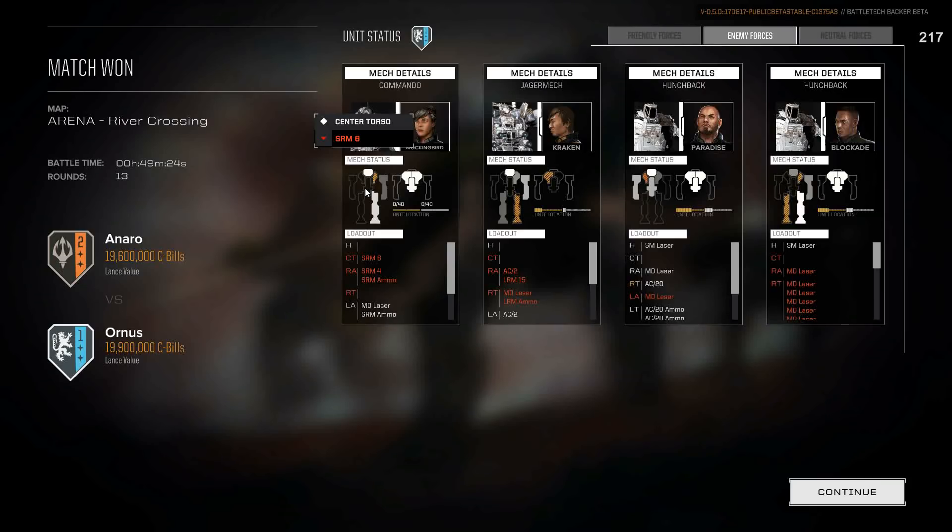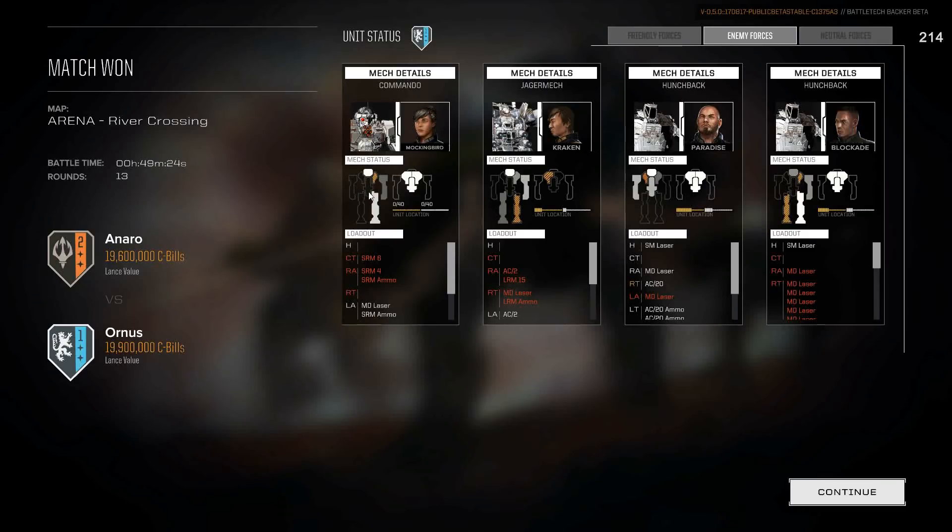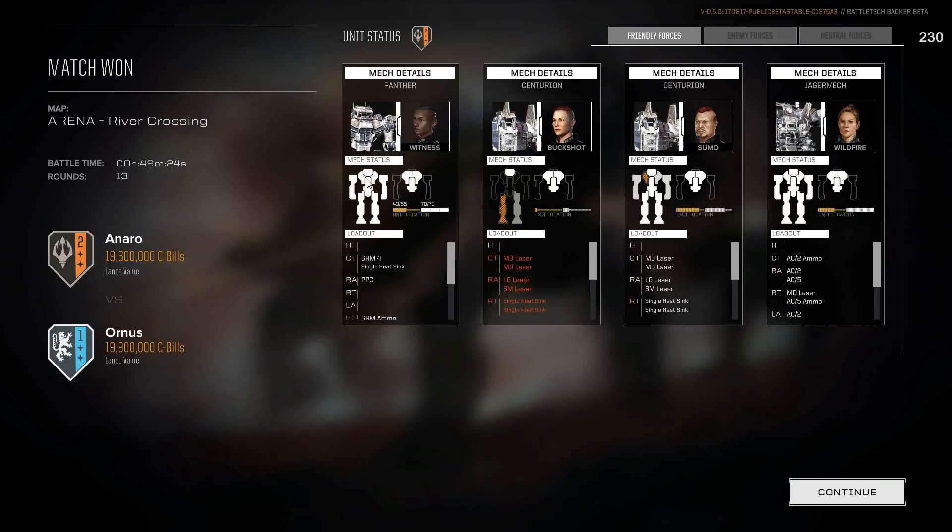The Commando was too far forward and had no cover — it was a really bad situation for it. I'm actually really liking having a Panther for a sensor locking mech, just because it provides a lot more armor. You can see 40 on the core, 30 on the arm, 30 on the arm — versus 70, 50, 50. You're paying a lot more for it, but I feel like it's a better choice. And the Centurions are really good workhorses — I like the AC ones, but these LRM-10 ones are not so bad. Large laser does okay, and they don't heat up all that much.